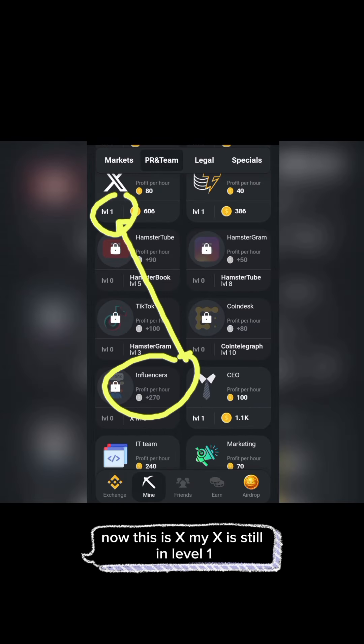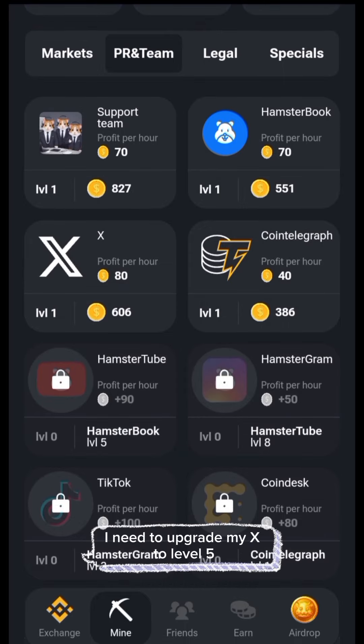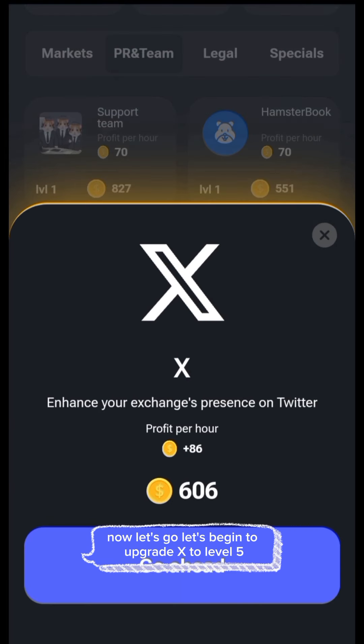My X is still at level 1, so this card cannot unlock. To unlock the influencers card, I need to upgrade my X to level 5. Now let's begin to upgrade X to level 5.